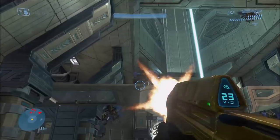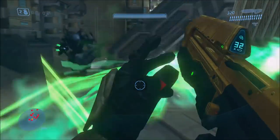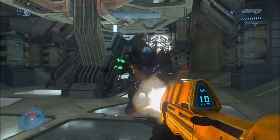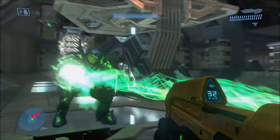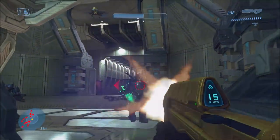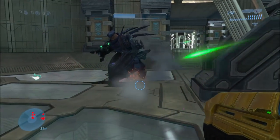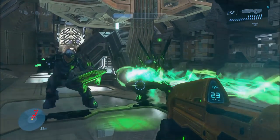Next up we have the Swarm Skull. This one makes Hunters more dangerous, and I believe it increases their scoring value if you have campaign scoring turned on. It's hard to gauge properly — I'm on easy difficulty — but the Hunters feel like they're tougher and more aggressive, shooting and attacking me more. But that's what the skull is supposed to do.